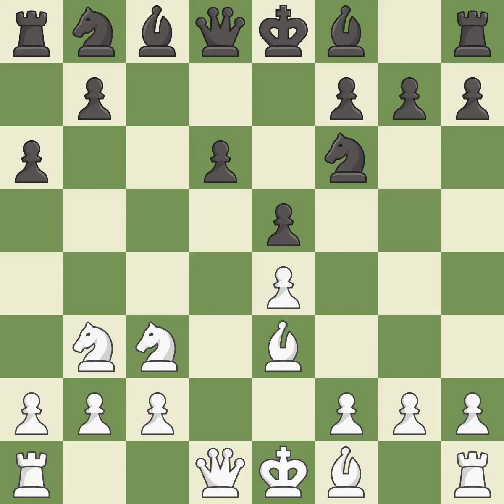Nb3 retreats the knight to the queenside where it controls the a5, c5, and d4 squares. B6 develops the bishop toward the center and controls the d5 square.